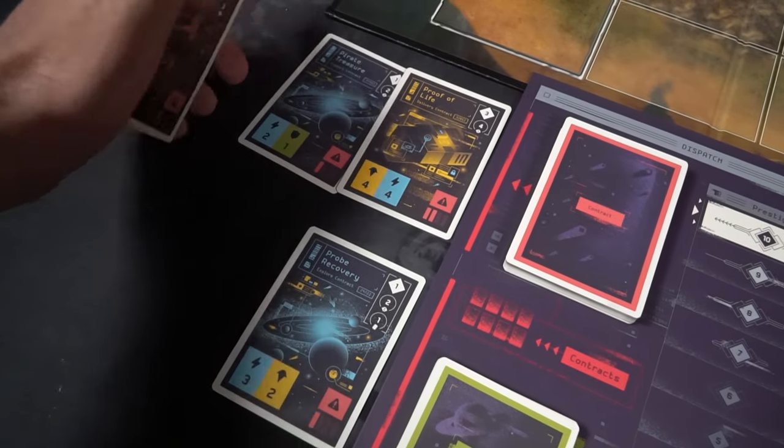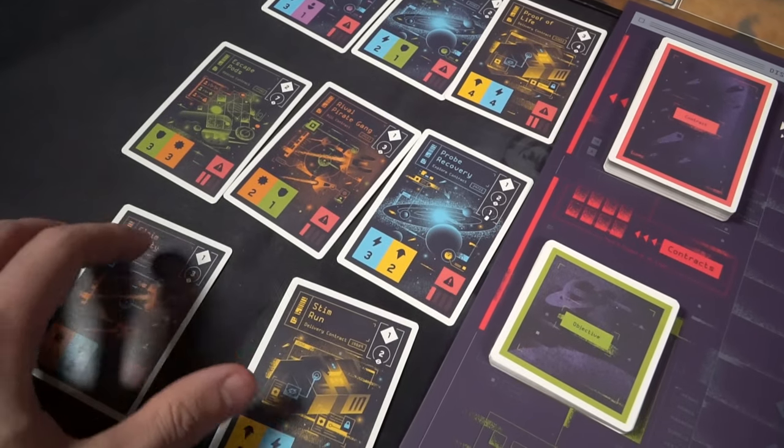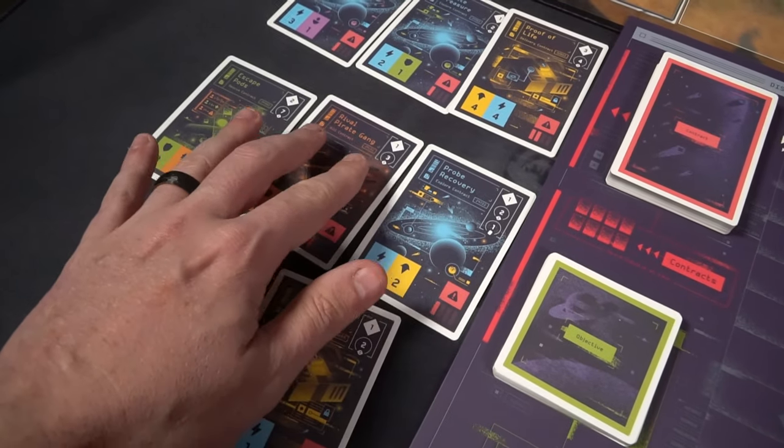To complete a contract, first select one of the eight available. The bottom right shows the difficulty and hazard level, the bottom left shows the required cards that need to be on yours or any ally's field, and the top right shows the bonuses you'll get. There are three bonuses: prestige, credits, and bonus cards you can take from the top of the action or ship part deck. Selecting a contract is easy — just pick one.